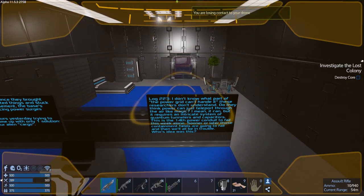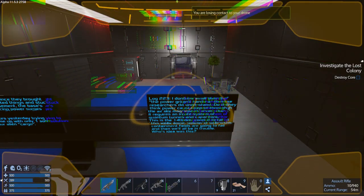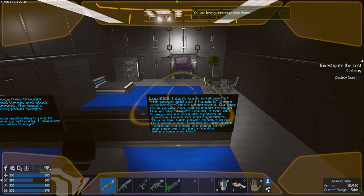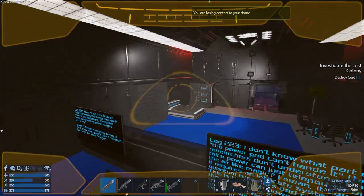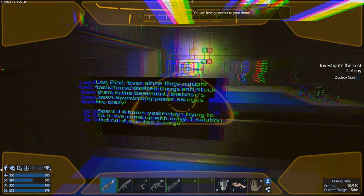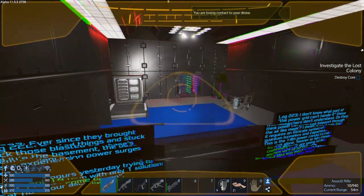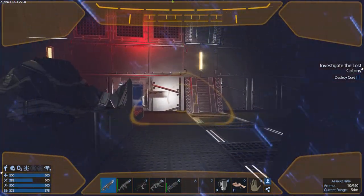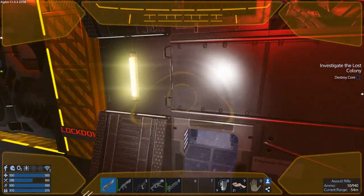No codes here, no telling us where to go. Teleport through the air like magic. Yeah, it's not going to tell us. Get rid of the alien cargo. Alien cargo — so there's alien cargo, and we're going to get rid of the alien cargo.